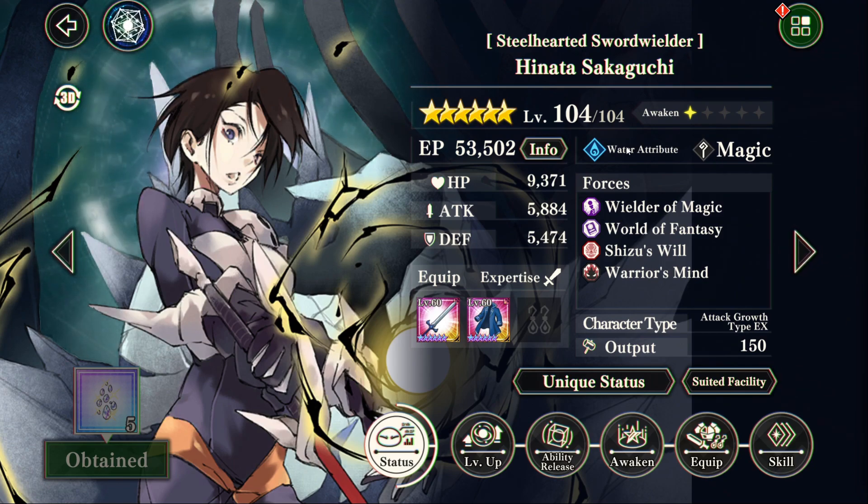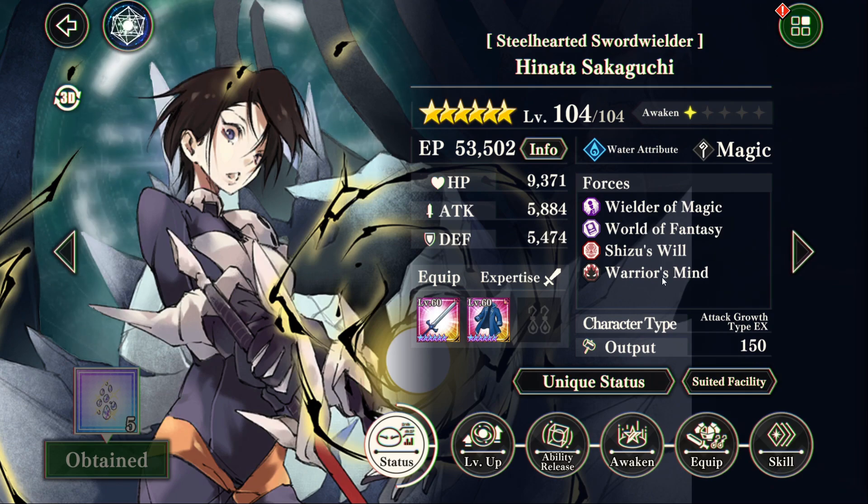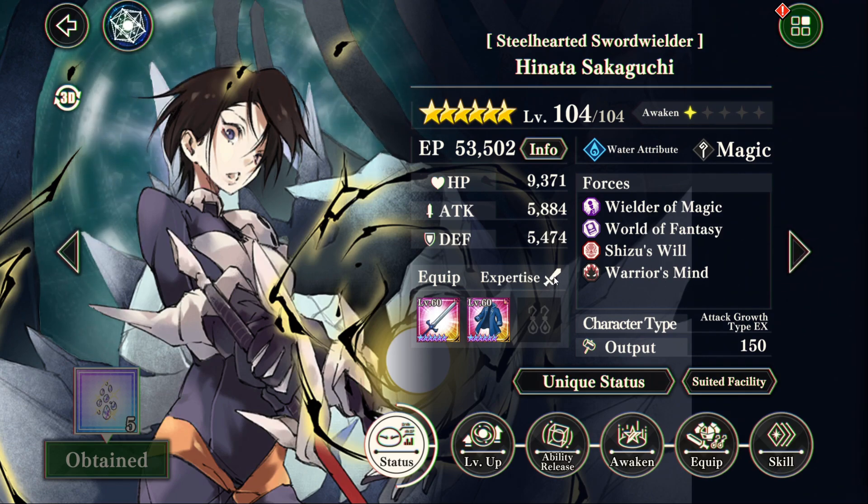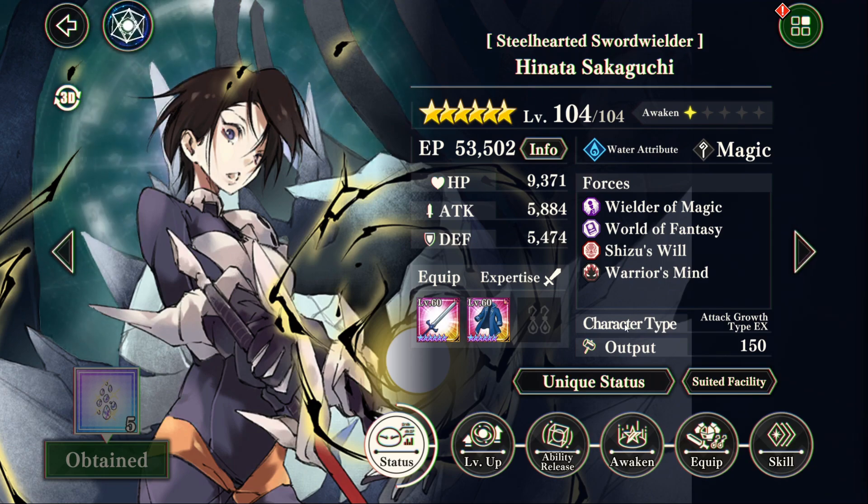She is magic, she is water, she's on Wielder of Magic, World of Fantasy, Shizu's Will, and Warrior's Mind. She also uses a sword, so if you have the old water Hinata geared up, you can just swap it onto this one.